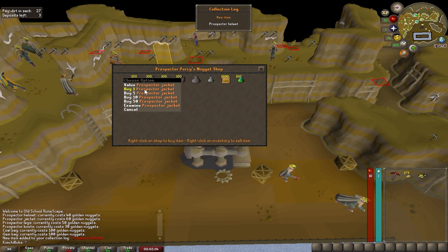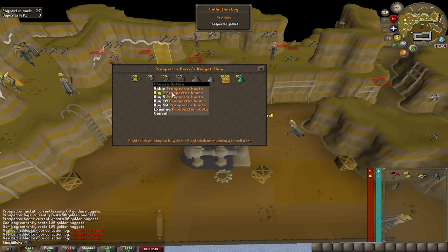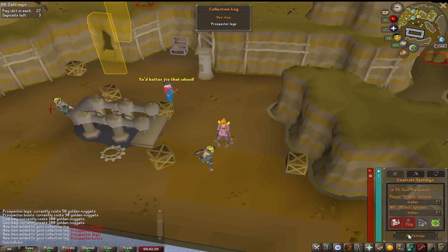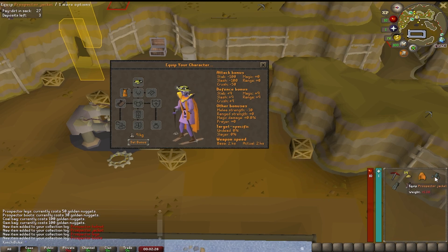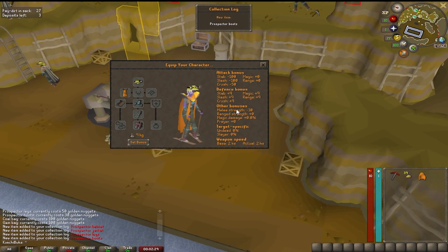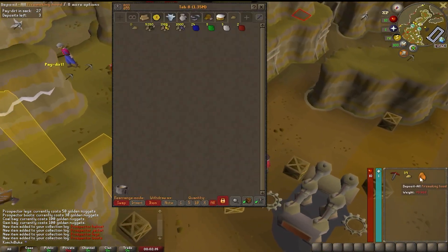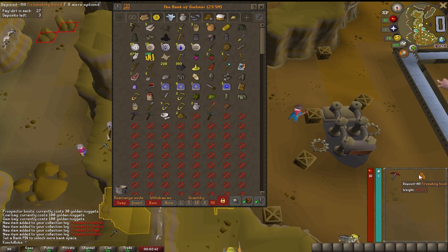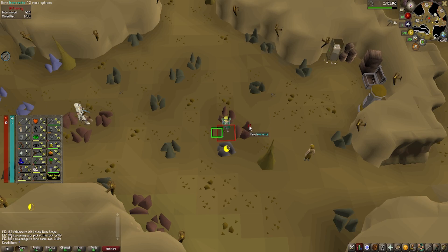We got the Prospector helmet in our collection log, then the jacket, the legs, and the Prospector boots. We tried on the full outfit to see how it looks. We then started working on unlocking a bigger ore sack, since we need level 70 Mining for the upper floor access and level 72 to unlock the upper level itself.